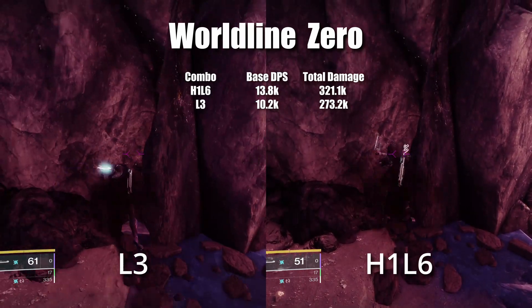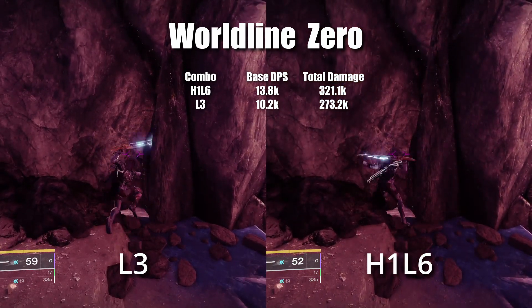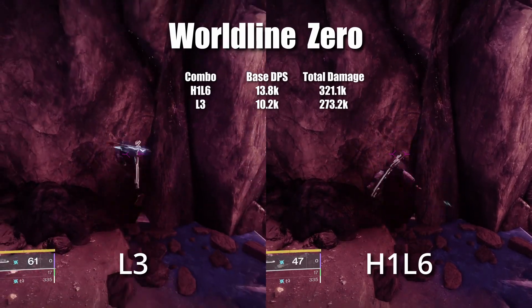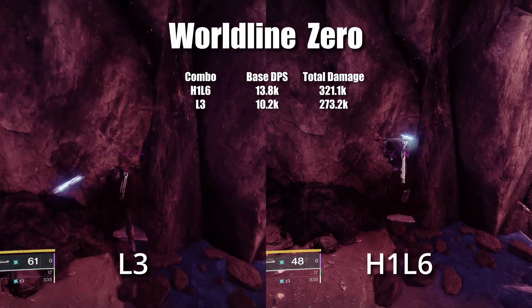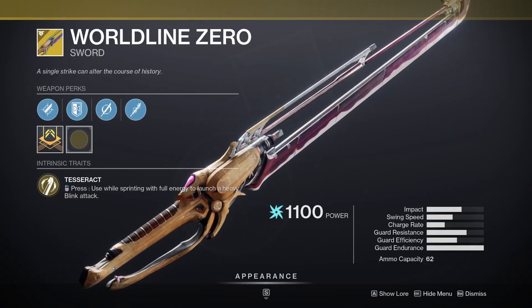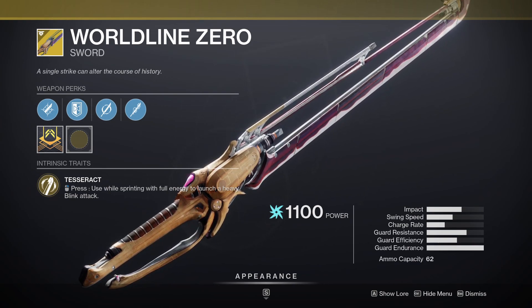Then we have Worldline Zero. The combos are H1, L6 and L3, and both of them are extremely underwhelming. This sword is completely outclassed by every other sword in the game, and I really hope Bungie does a rework at some point. Worldline Zero currently ranks last in damage and is a random drop exotic.